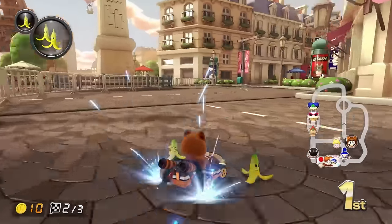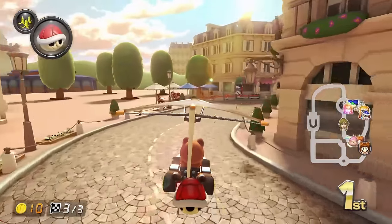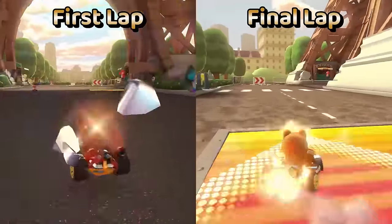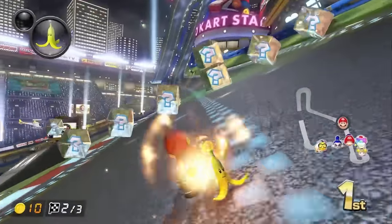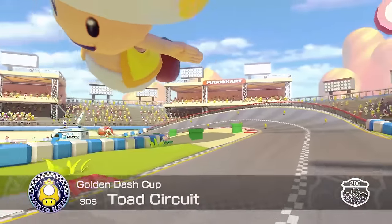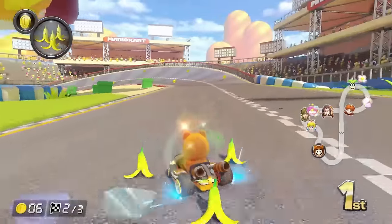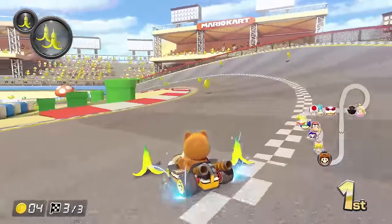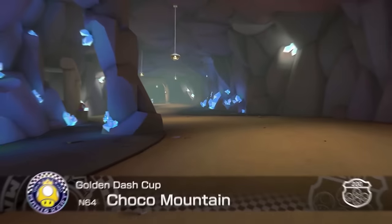Paris Promenade has its fair share of tight turns, but the most interesting part is that the course changes with each lap, most obviously during the final lap. These mix-ups make it a more challenging first track than say Mario Kart Stadium from the Mushroom Cup. Despite that, Mario Kart Stadium dunks on the next track, Toad Circuit. The roads are ultra wide, the turns are a joke, and the only interesting part is the Koopa section which is never difficult.